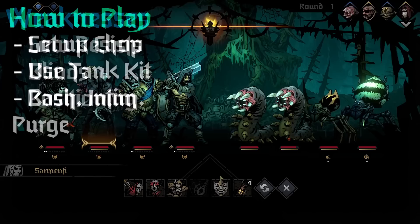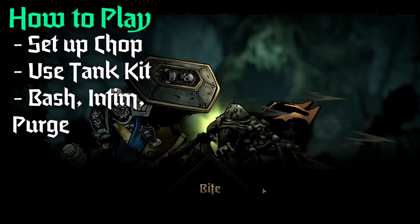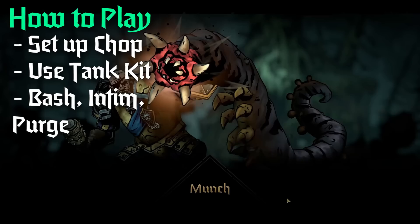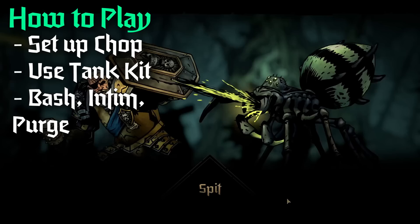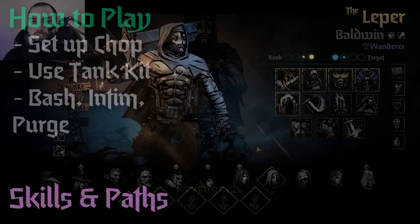Next, let's talk about how to play Leper. He's rather straightforward. If you want to do tanking, you should just be using stuff like intimidate and his self heals as well as withstand. Or if you want him to do big damage, then you set him up for big chops. If you have blind on him, the easiest answer is reflection. However, if you're blinded and it's only one blind token, you can actually swing bash, purge, or even intimidate — you're still throwing out a little extra damage on the off chance that you do hit.